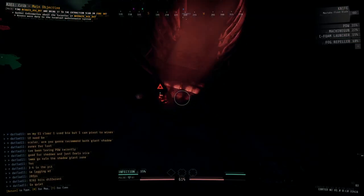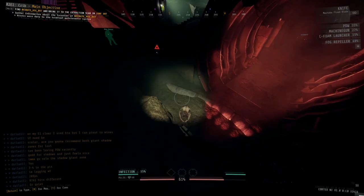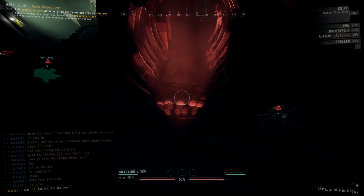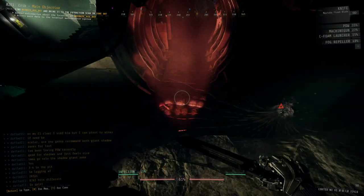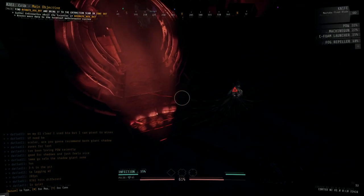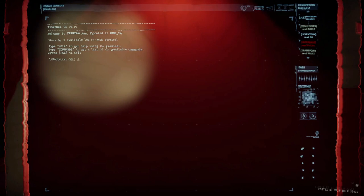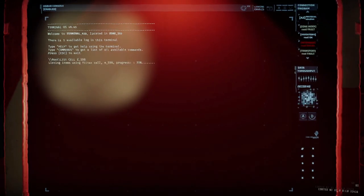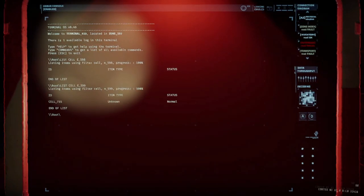In zone 597 there are going to be two scouts patrolling, even more regular strikers and shooters, and there will be some resources. Go through here, deal with the enemies, grab those resources and resupply. Then hop onto the terminal in the northwest corner and use it to check zones 598 and 599 for a power cell and a fog turbine. In most runs, both zones will have a fog turbine each but only one will have a power cell, so you want to head into the zone that has both.